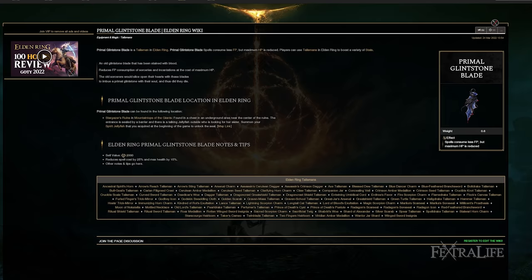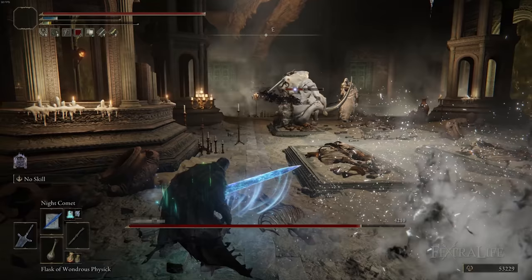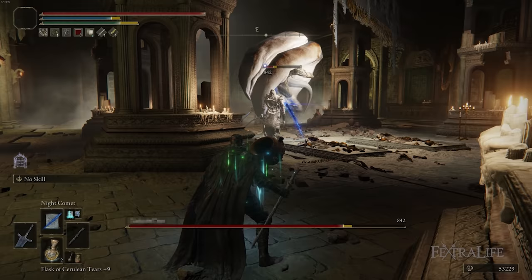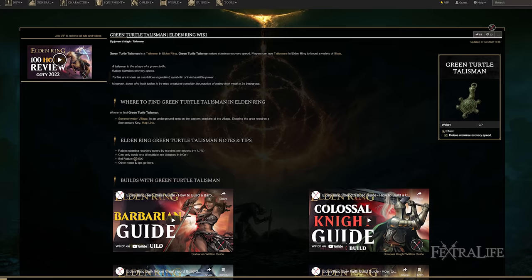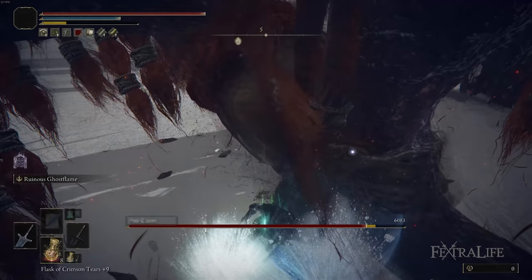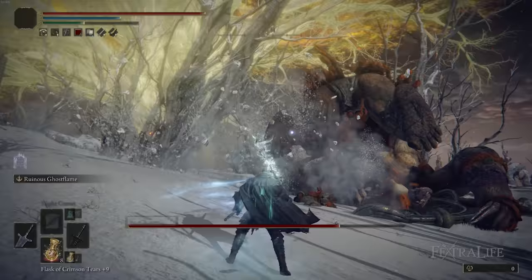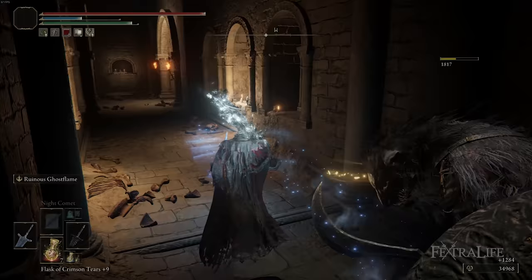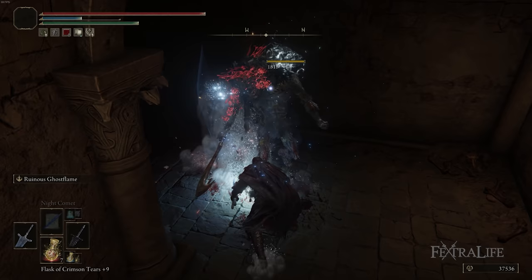Lastly, we have the Primal Glintstone Blade. This reduces the cost of Night Shard and Night Comet by 25% — Night Comet goes from 24 to 18 FP, which is fantastic because you want to use this spell a lot. Keep in mind it does reduce your max health by 15%, which is one of the reasons we have so much vigor. However, you might want to swap it for the Green Turtle Talisman during boss fights where you need more health, and also because spamming Night Comet and dual-wielding Greatswords drains stamina like crazy. You really can't have enough stamina recovery, so the Green Turtle Talisman is a good option for boss fights, though the Primal Glintstone Blade is better when traversing the landscape and conserving FP.